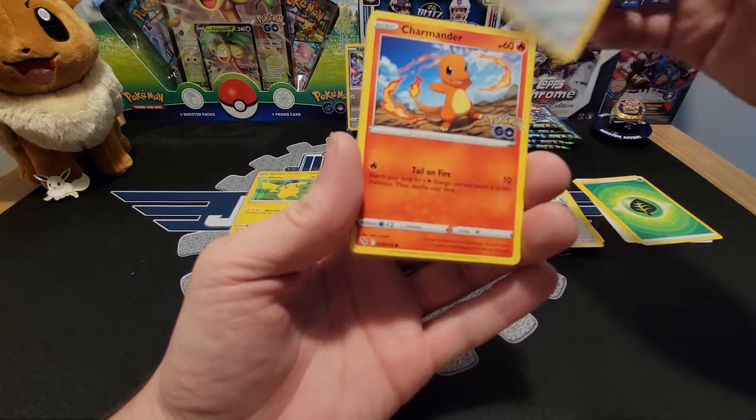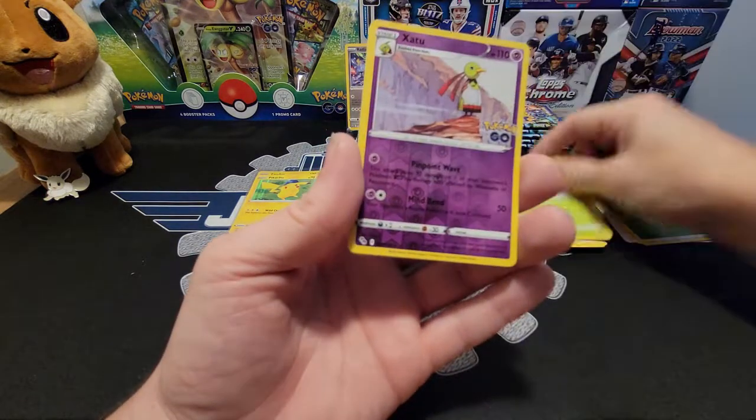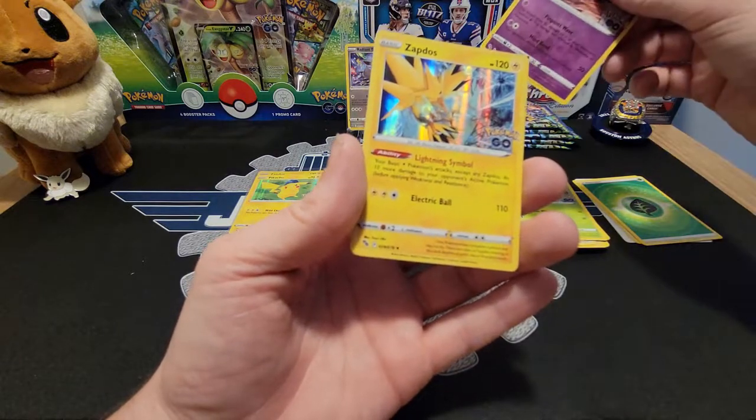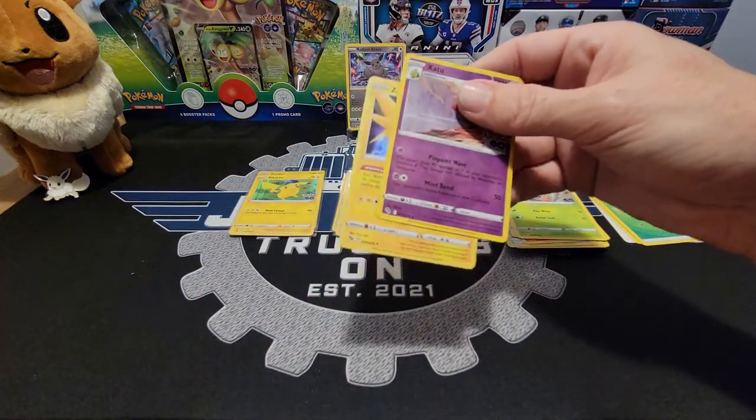Pupitar, Wartortle — that's a cool picture — Pokestop, Bidoof, Meltan, Charmander, Aipom, Bulbasaur — is that two Reverse? — and another Zapdos. So we are not at a lack of Zapdos.